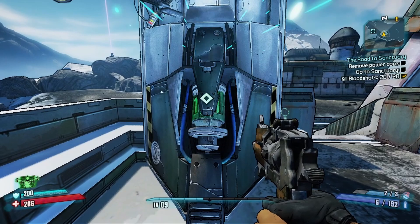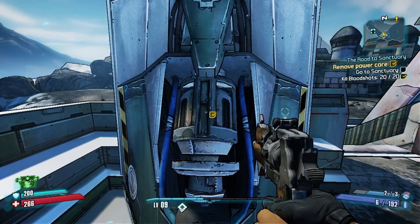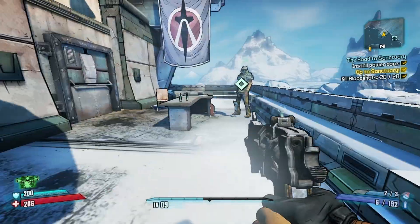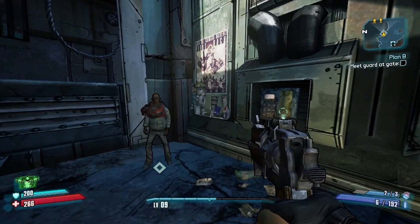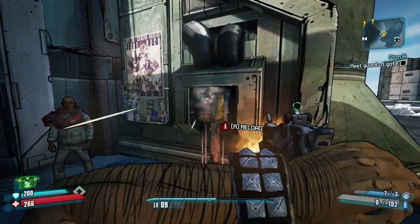Once we're done with this, we swap out Sanctuary's baddie, put in the new one, and then go on to talk to Roland. Unfortunately, we are standing behind this fence because this guy can't push a button to save his life.